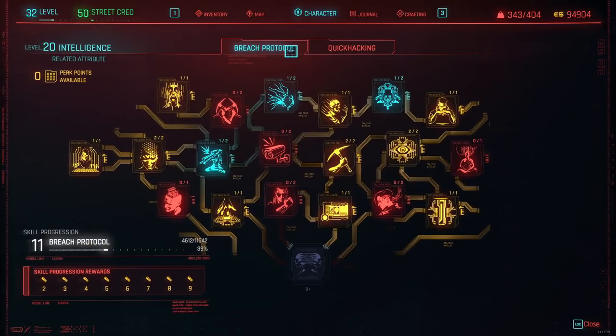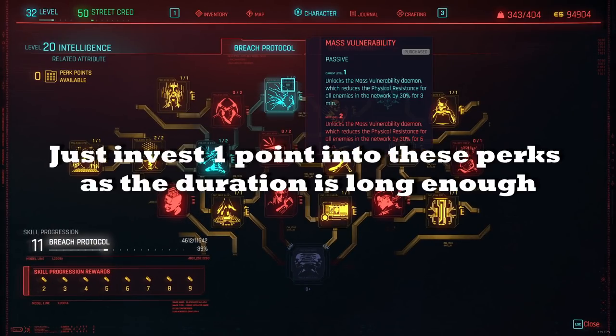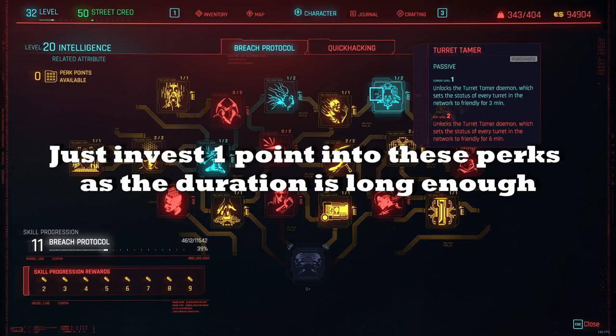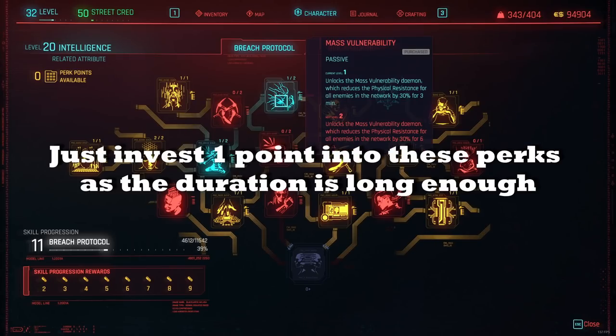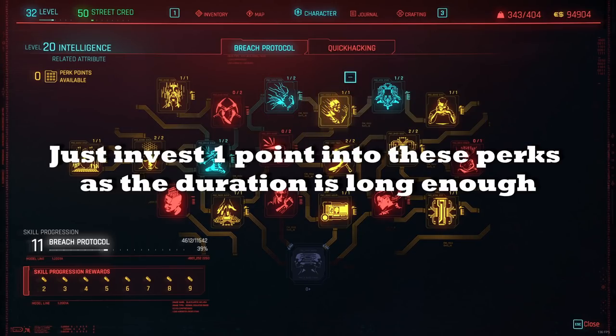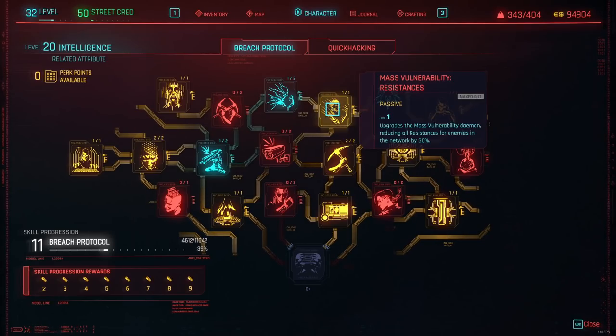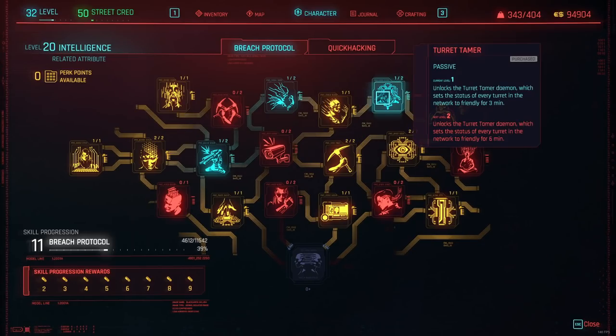In Breach Protocol, you want to take Mass Vulnerability, Mass Vulnerability Resistance, and Turret Tamer. These give you additional daemons when breaching protocol. With Mass Vulnerability, your hacks will do more damage. With Turret Tamer, every time you go to an area with turrets, they automatically become friendly — you now have an entire area full of turrets working for you instead of against you. Definitely get that one as well.